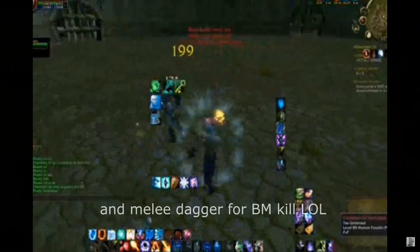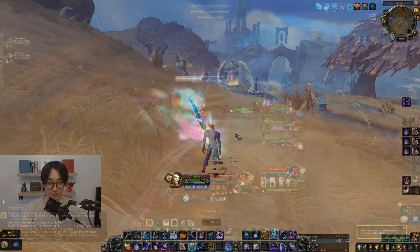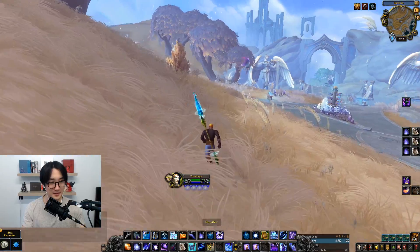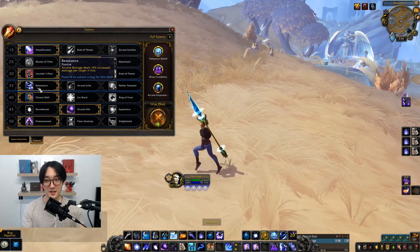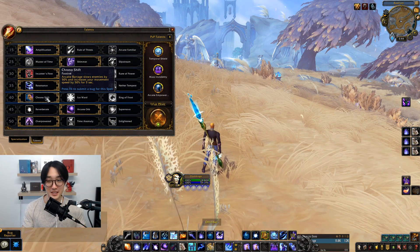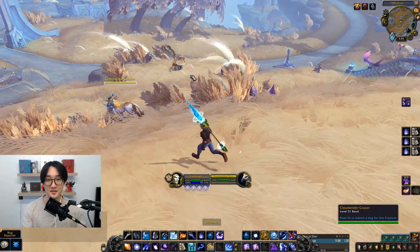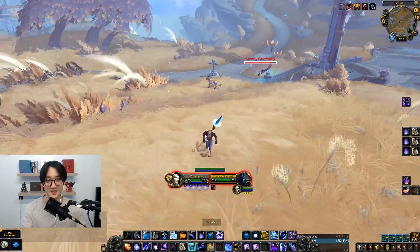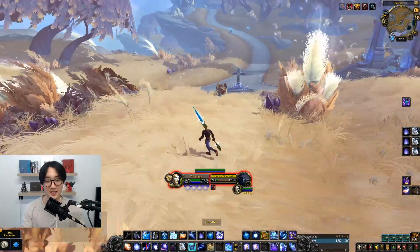Arcane mage damage is very, very scary. If they can properly set up on you, they will crush you or even one-tap you. Mage is probably one of the most slippery classes in World of Warcraft right now because we have double blink. Also, our Arcane Barrage, which is on about a two-second cooldown, basically slows the enemy 50% and increases your movement speed by 50%. So most of the time you'll see mages just drifting around, Arcane Barraging and running. You basically could have a perma speed boost if you want to kite away.